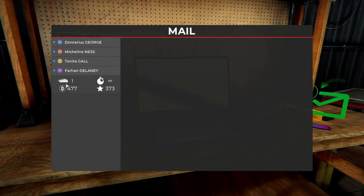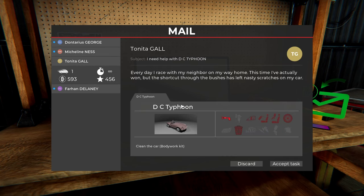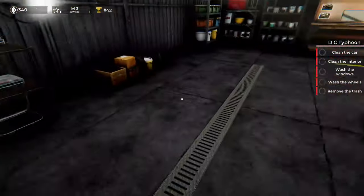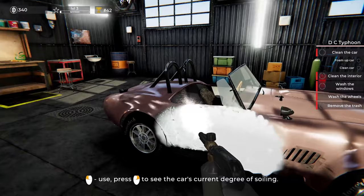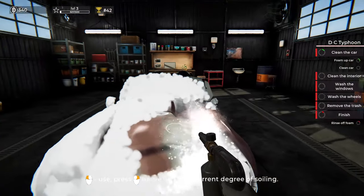Oh, we got a bunch here. We're going to check out what this one is — it's a DC Typhoon, same car as in Car Mechanic Sim. This one does pay a lot. The client says: every day I race my neighbor on the way home, this time I actually won, but the bushes left some nasty scratches on my car. So they want me to just clean the car first — I thought he was wanting me to polish it or compound the scratches out, but I guess not.